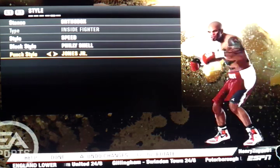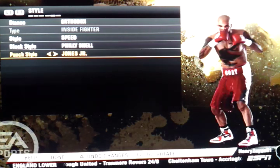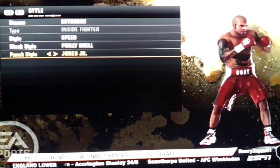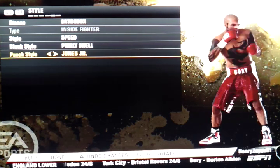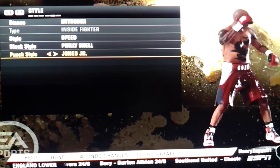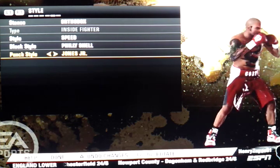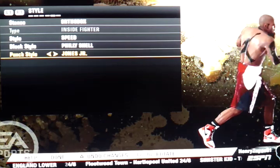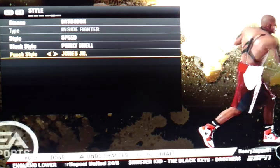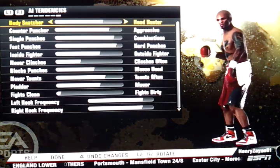I chose Roy Jones Jr punches. Since you're an inside fighter, Jones' style gives you a good jab, a devastating straight, and awesome hooks — great hooks to the head and body. Roy Jones Jr used to murder people with hooks to the body and face. His punches are well thrown and his uppercuts are short but badass too. This transforms your inside fighter into a mid-range boxer — you can jab and straight from mid-range, and also fight from the inside when they attack, and they probably have no idea you're an inside fighter.